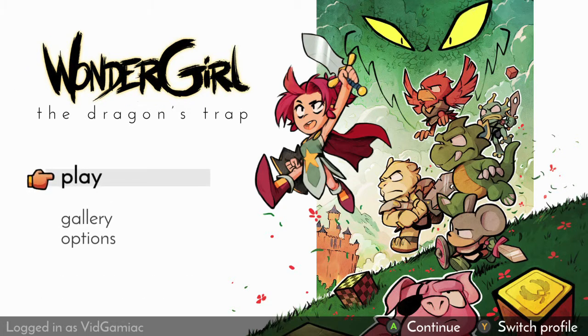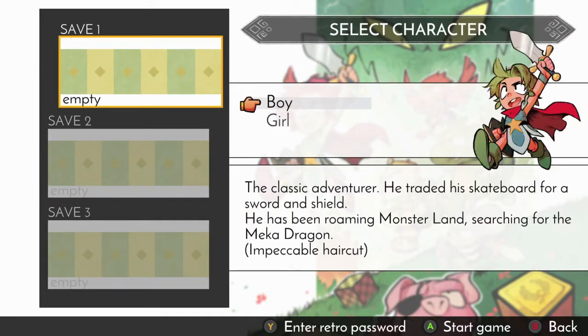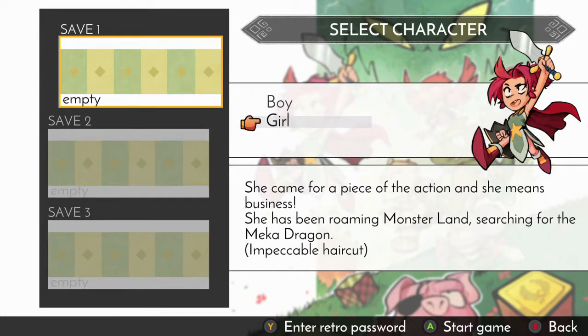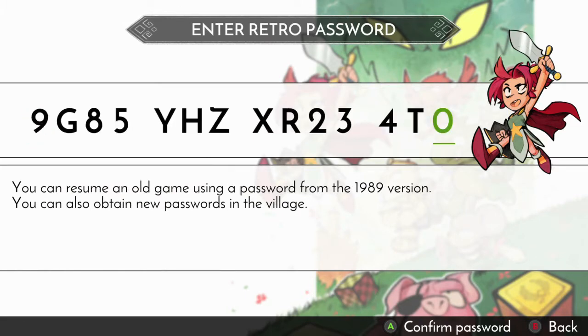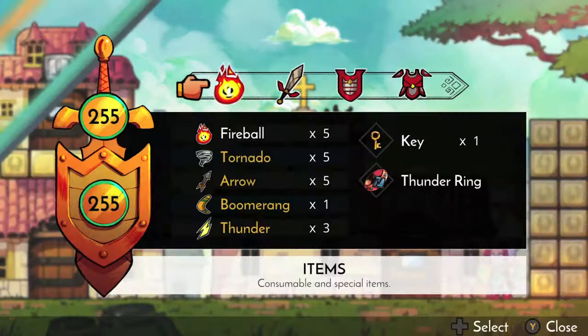So what you want to do is start up a game. As usual, you can always start a new game, use your own save, or make up your own using a password. I recommend using the password simply because you can cheat and use one that gives you all the best gear and stuff.